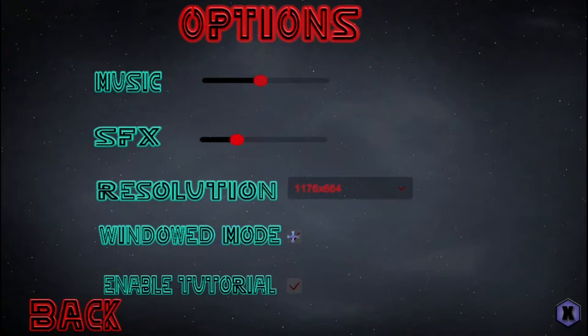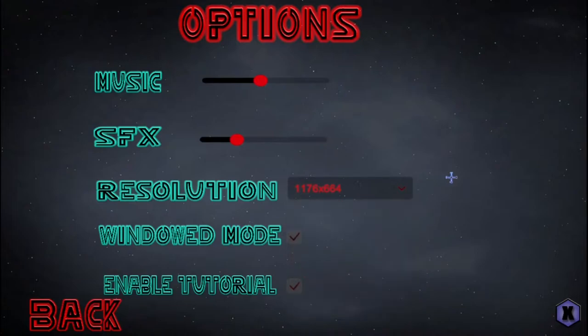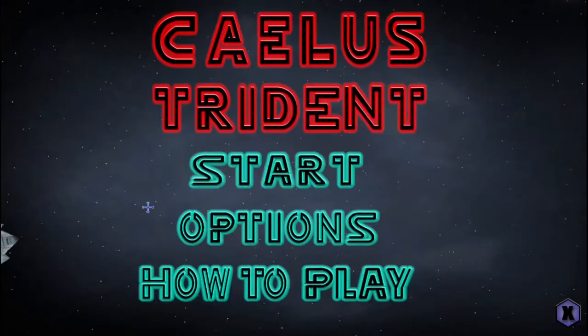I will point out windowed mode is not enabled by default, and neither is the tutorial, which was interesting to me. So we're going to enable the tutorial and see what it's like. Music and SFX are your only audio options. They do have plenty of resolutions, from 1920x1080 all the way down to 640x480, so that shouldn't be a problem. Let's just get into this.